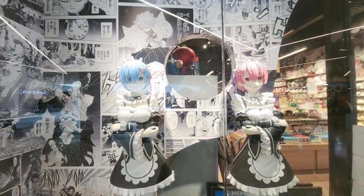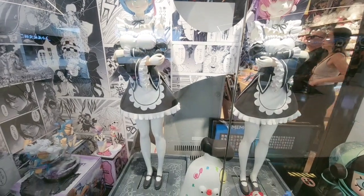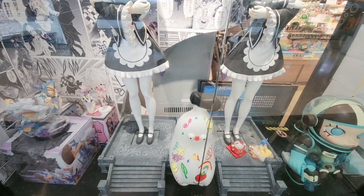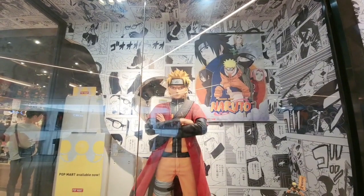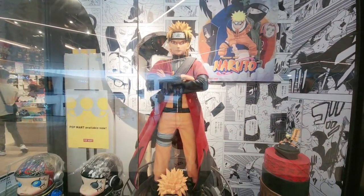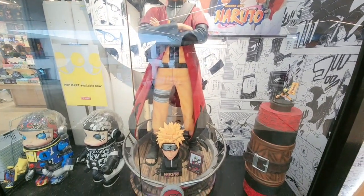This is the front cover. It has two ramp figures. Not sure what the bottom are. Let's take a look at the other side. Here they have a Naruto figure. Okay, let's go inside I guess.